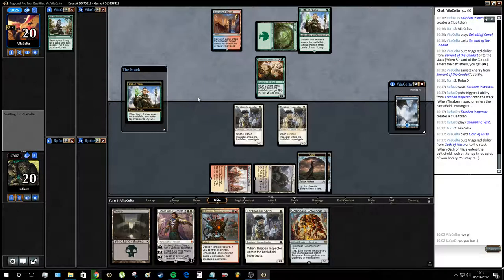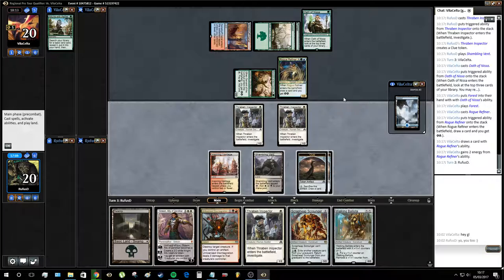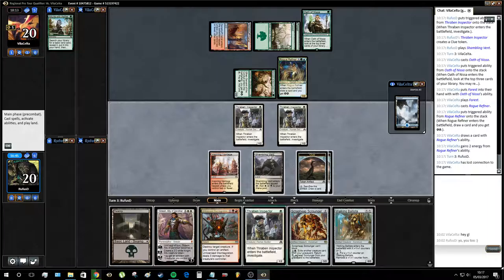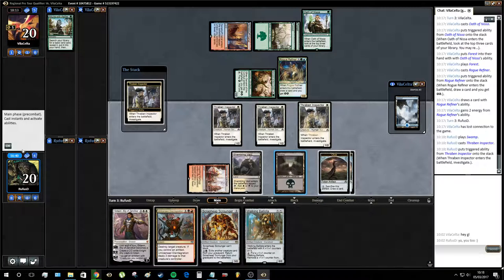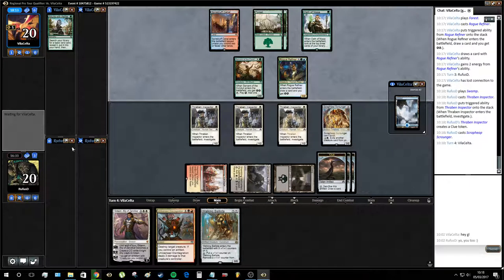They played Forest for turn — Rogue Refiner. We don't need to hold up Unlicensed Disintegration this turn. If our opponent plays land, they've got 1, 2, 3, 4, 5 — which is not enough to play both parts of the combo in one turn. So we don't need to hold up Disintegrate. We could play Ballista, but I think it's better to get the Scrounger on the table earlier. Are our opponents disconnected? That's not good — they're not going to attack. Hopefully they were just restarting.